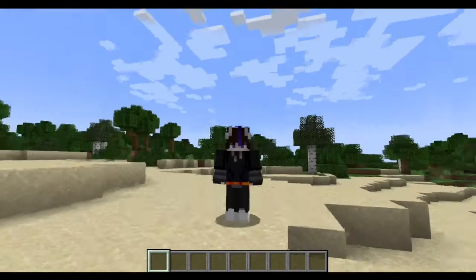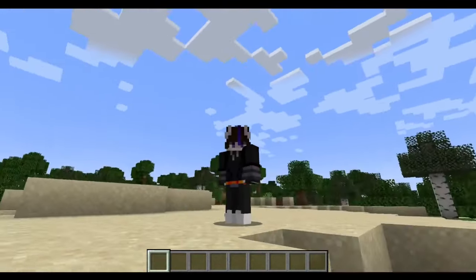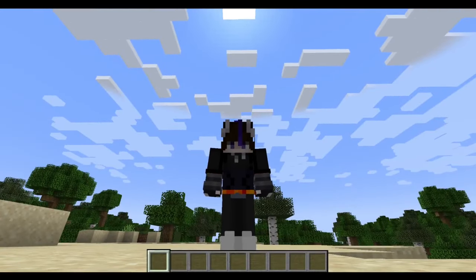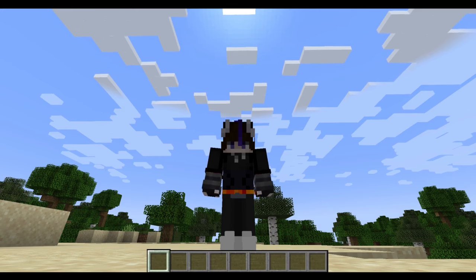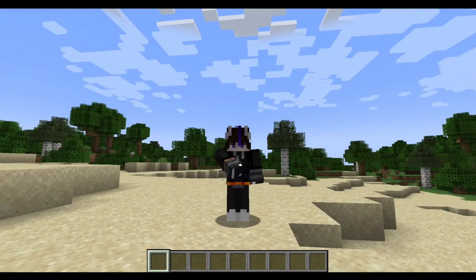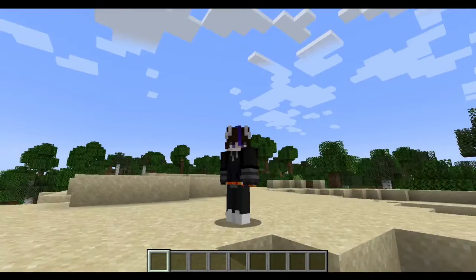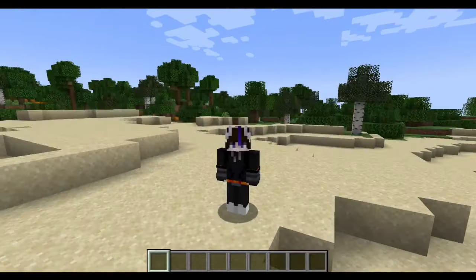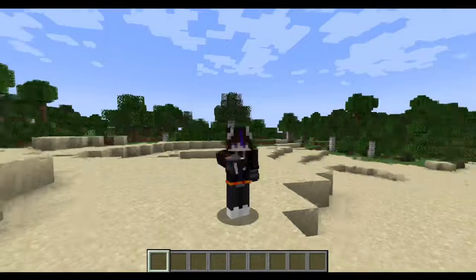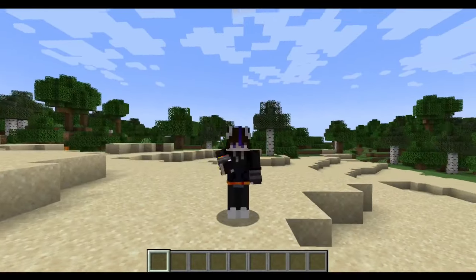So I was looking through YouTube recently, and I saw a bunch of anti-mob vote shorts. I was just like, I wonder if there's a mod that takes care of that. And oh boy, is there. Say hello to the Friends and Foes mod. It literally brings back all of the mobs from the mob votes.